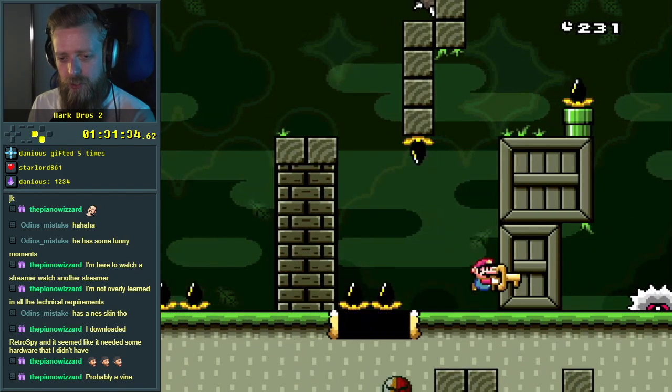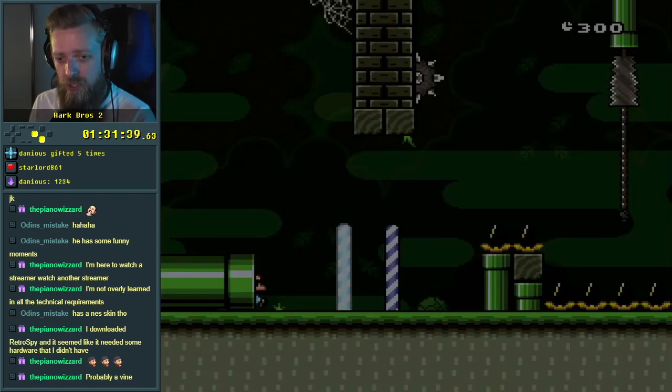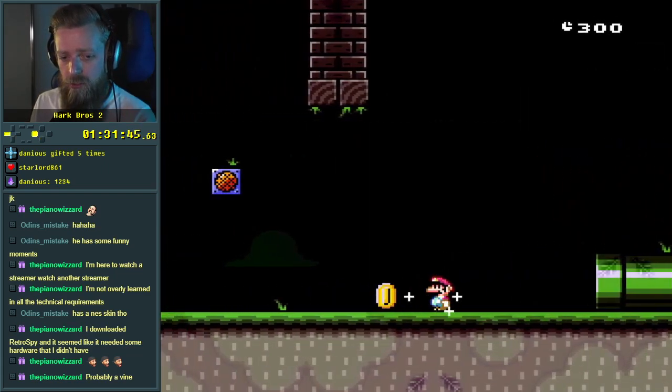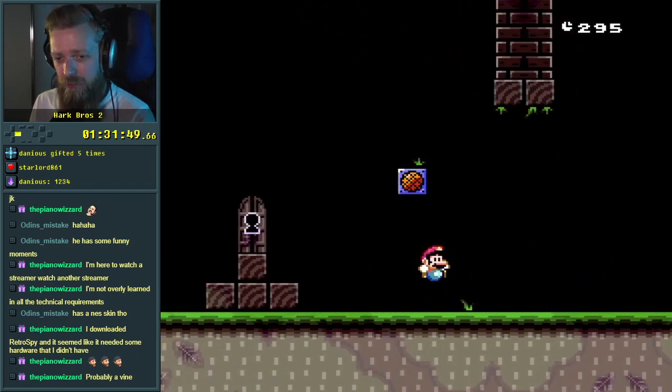Where do I go now? Can I — I can't make that, oh, I think I need to key jump or something. So where's the keyhole then? Is it through here? Don't forget the key. Of course.